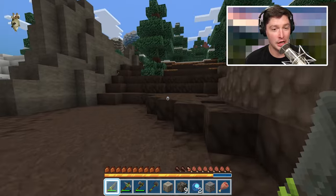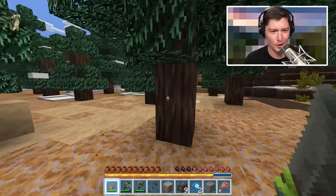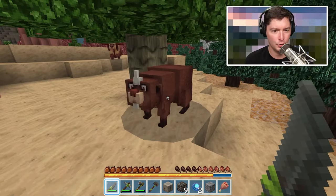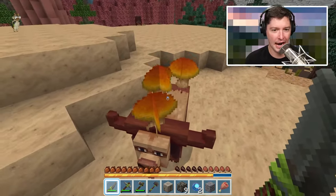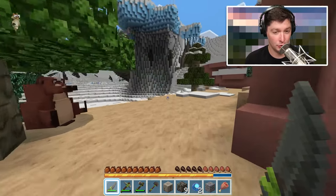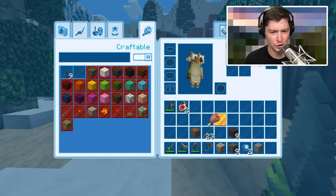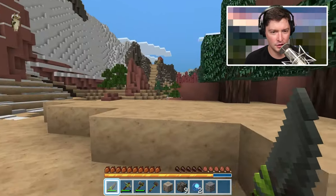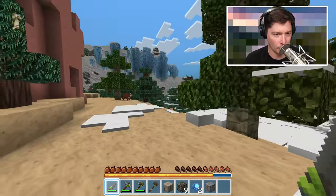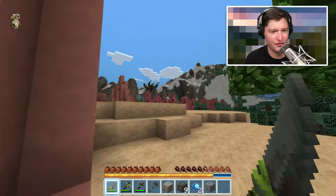I saw a sheep — okay, I appreciate the sound of the sheep dying so now I know what I just murdered. Oh you're a panda! And that's a cow. Was that a mooshroom cow? Oh my gosh — raw mutton and raw beef! This is great news. I feel like I need to start a farm and do all the survival stuff.